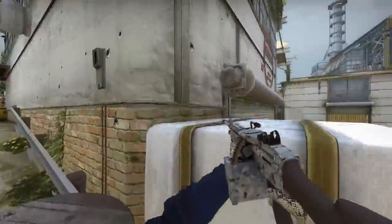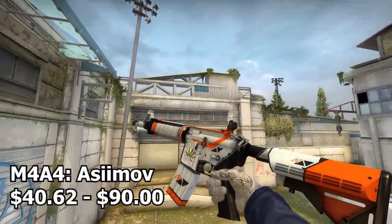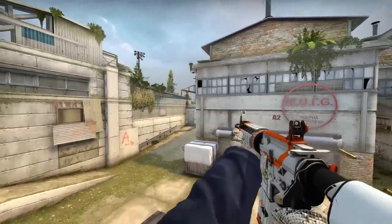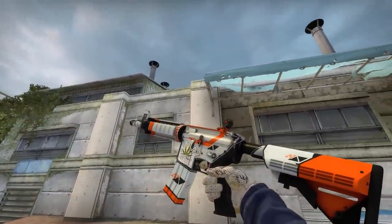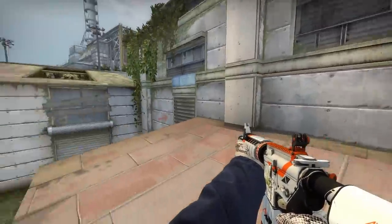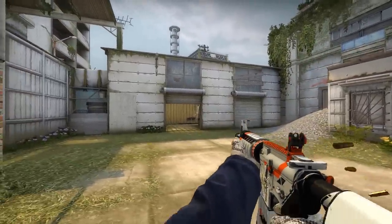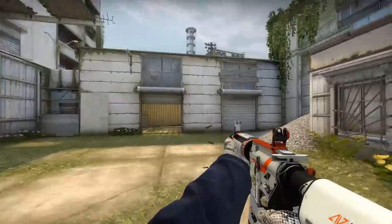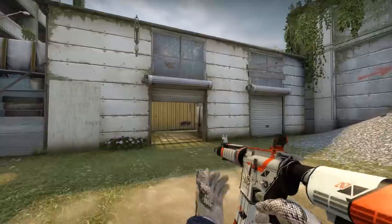Now we're on the rifles. The first skin is the M4A4 Asiimov — an absolutely amazing M4 skin. It's mostly white but has a little bit of orange which takes it to the next level, plus accents of black. The combination of all the colors looks incredible, and the main color is obviously white so it definitely fits the theme.